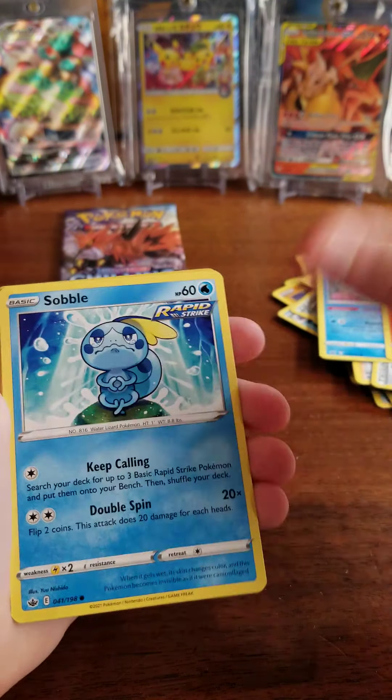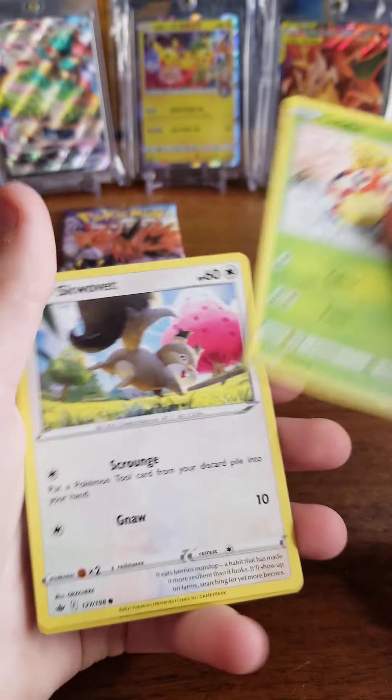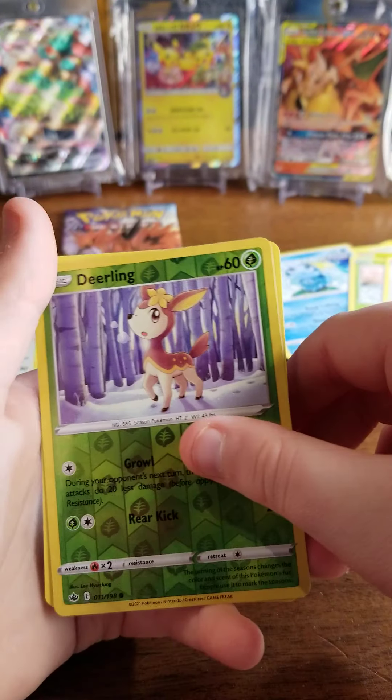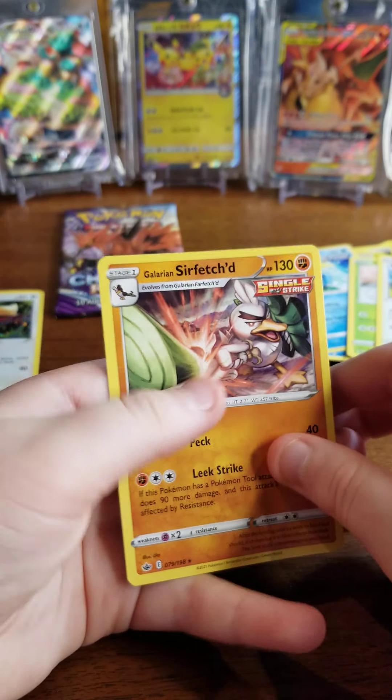Larvesta. Sobble. Rapid Strike — haven't seen that in a bit. Lady Bar. Scovit — Scovit, mate. Deerling. Galarian Sarvage — ooh, that's pretty nice. And that's it.